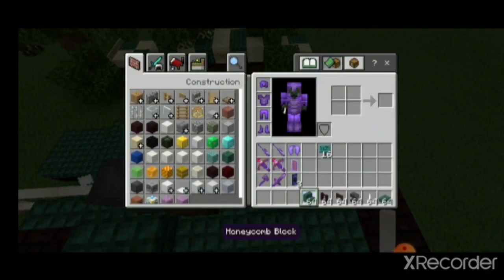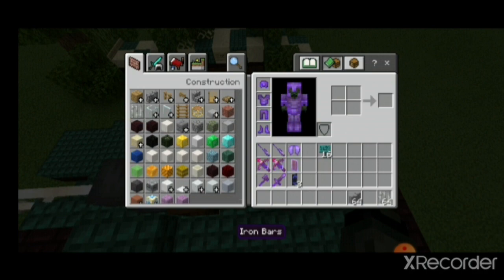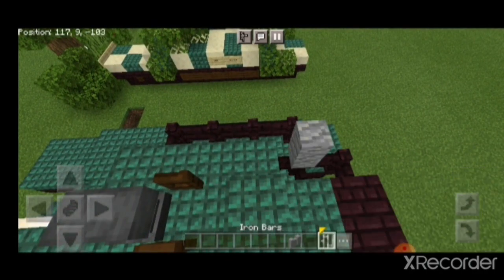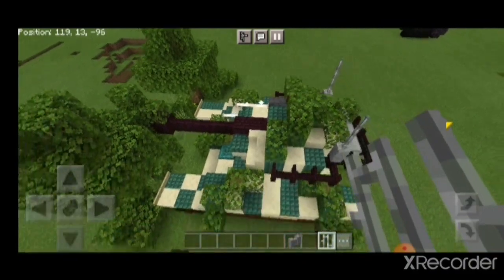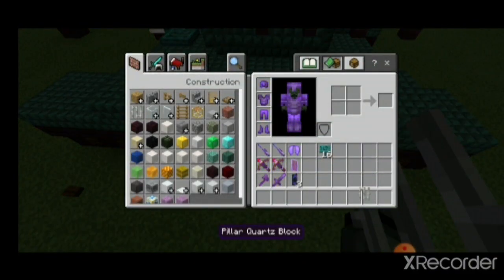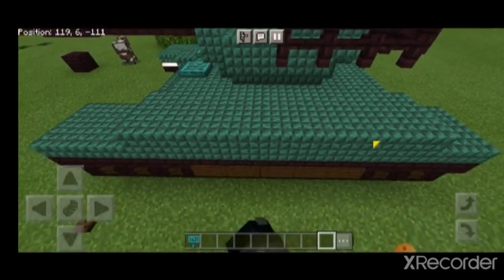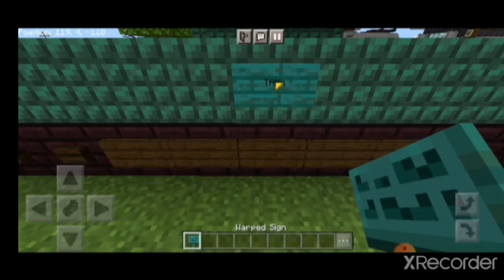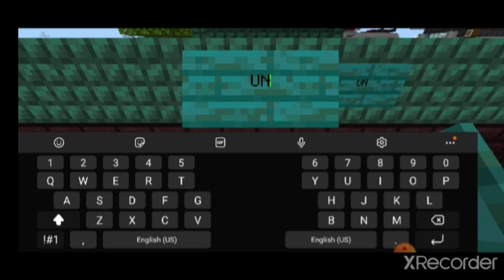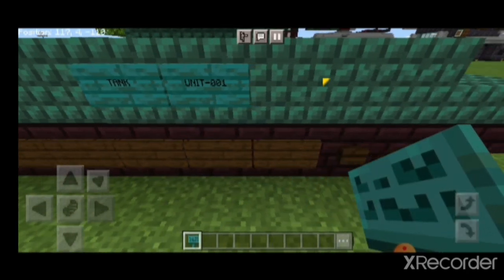Now I'm just going to fix what I've messed up — sorry guys. Just give me a second. Here's a sign you're going to need. So you see this middle of the tank — I'm going to write 'tank' and then the unit number of your choice. Mine is unit one.